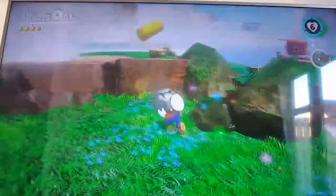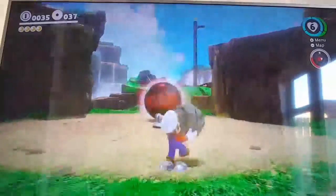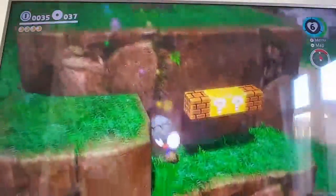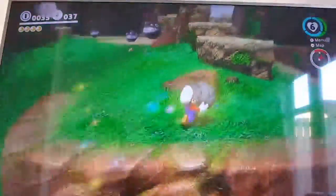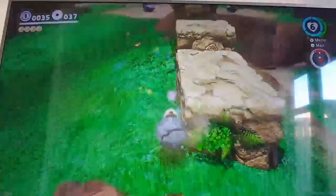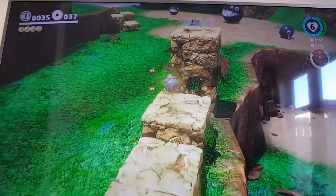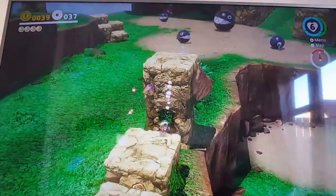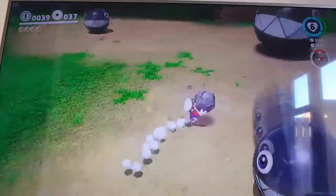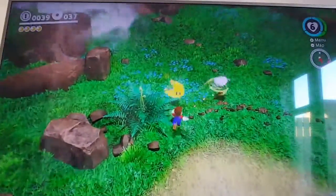Sometimes this rock — as you can see it's got sparkles — that means there's a power moon here. So let's just get to a high place and fly down to the ground. There we go, finally got it.